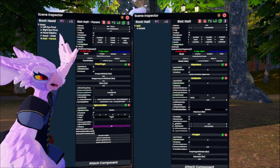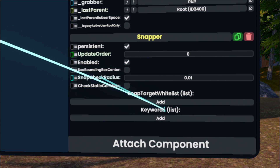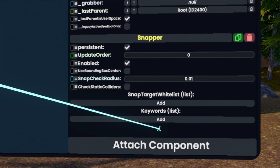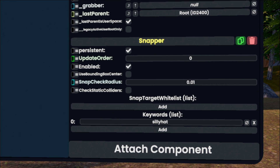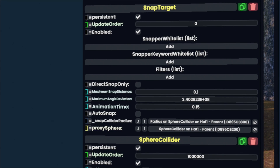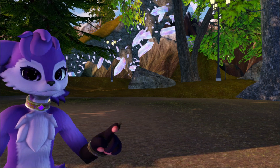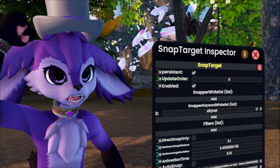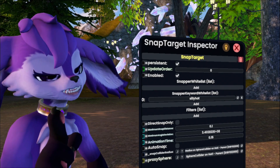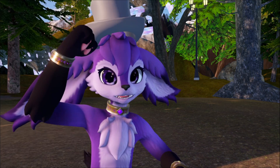Now we have the snapper and the snap target, but we forgot to tell them exactly what they're snapping to. So here in the snapper, you see snap target whitelist and keywords. We're gonna need at least one of these set up for it to work with the snap target, so I'm gonna use a keyword. I'll tap this null and type in 'silly hat.' Now we need to do the same thing for the snap target — go ahead and add that snapper keyword whitelist. It's gonna be the same keyword, so 'silly hat.' And now with all that set up, I've got a hat that snaps! Now there is one tip: in the snap target component, you can see there's a maximum snap distance. If we change this to something bigger, like 0.5, it'll be a lot easier to snap. And with that, we now have our snappy hat.